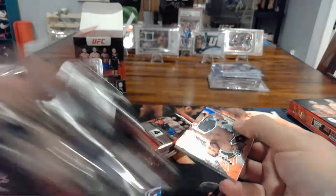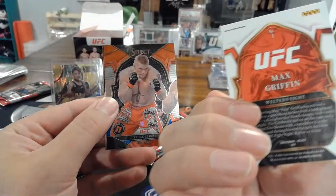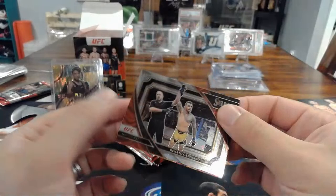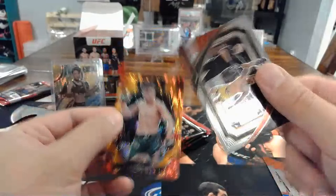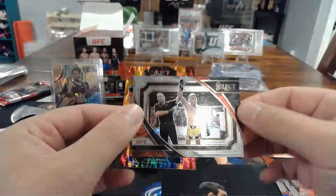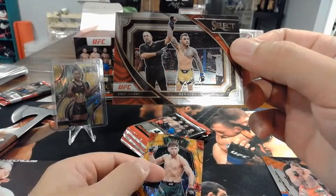Alright, blaster time. Max Griffin — these have red and blue because it's a blaster, concourse level. Brock Lesnar death clutch, that's cool. Janato Carniero — this is a Snapshot. Right behind it, Jack Shore orange flash. Actually wait — that's a Mezzanine, I'm sorry. That's the Mezzanine this year, and it's a blaster exclusive — you can't get Mezzanine in hobby or hybrid. You'll maybe get one per blaster, pretty cool. Jack Shore orange flash, premiere level.